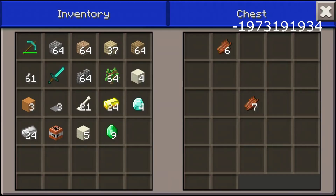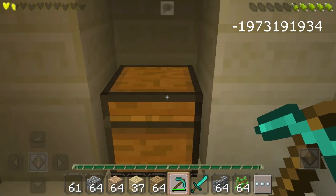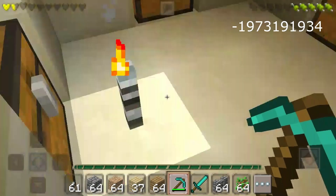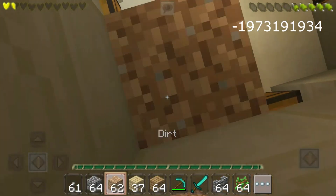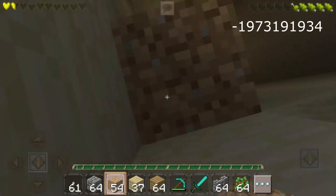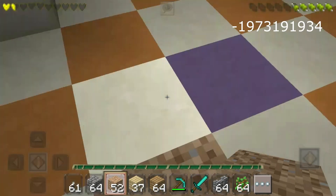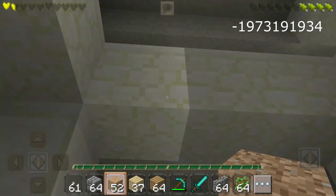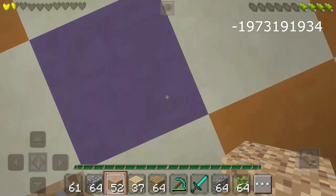We have one chest here — six gold and rotten flesh, we don't need those, and two more iron. So the third one is the worst, but we still got gold and iron which is pretty good. It's free iron and free gold — appreciate the free stuff, guys.